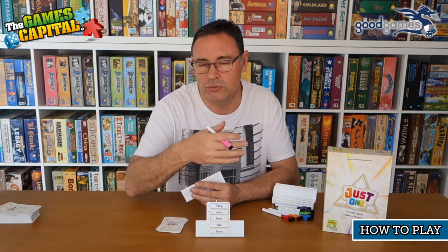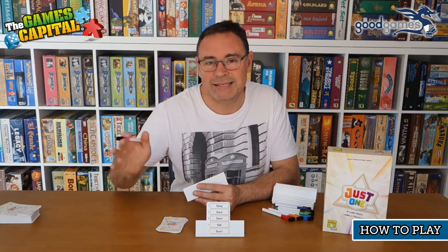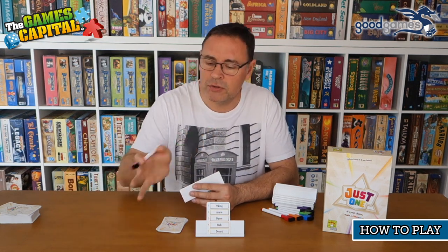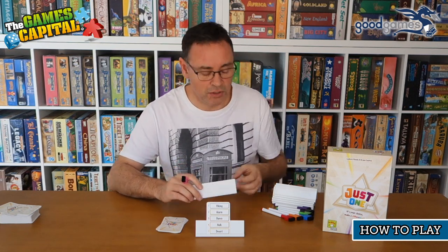Even a variation of the same clue counts — for example, the rules say 'prince' and 'princess' are counted as the same clue, so there are a few things to be aware of, but they're mentioned in the rules. If any of the words are the same, those words are eliminated and won't be shown to the guesser. After comparing and removing any invalid words, you can reveal your clues.